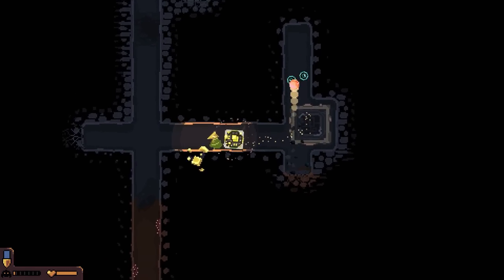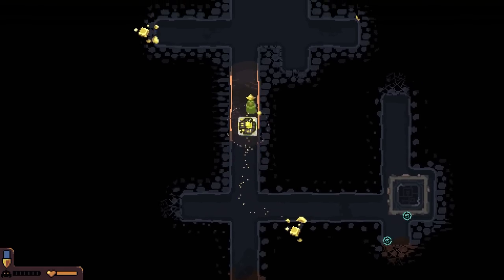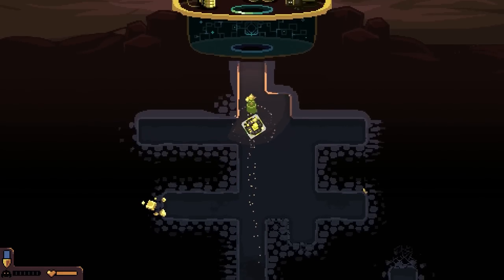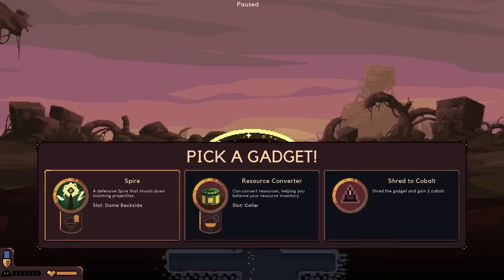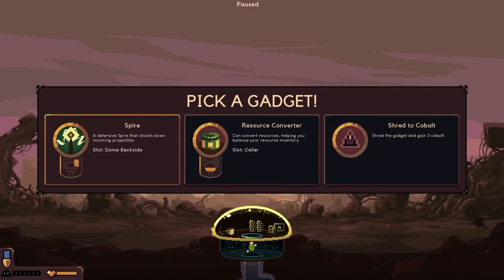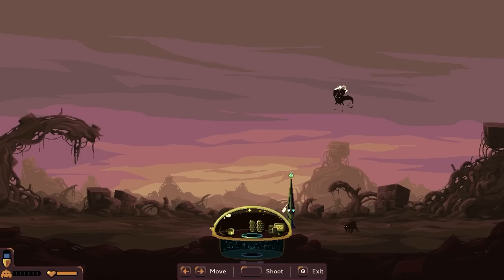Let's see what we got here. They're coming right now. Okay, so we got the Spire - resource converter can convert resources helping you balance your resource inventory - or the Spire. I don't see the point of balancing resources; I'd rather have the Spire honestly. I feel like the Spire is definitely the best thing.